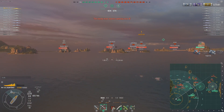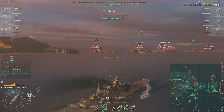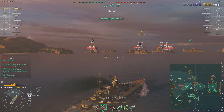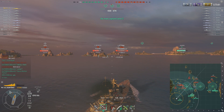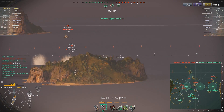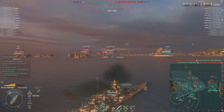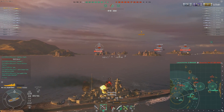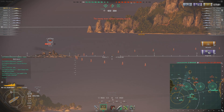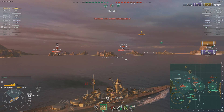The enemy DD will capture the base and probably leave, and then you can come back in and capture it. While that's going on, I'm trying to punish anyone that shows too much side. I gave enough ground that the enemy just doesn't want to pursue — they're ignoring their objective play. They've lost two destroyers, so it's really hard to play the objective without them. They only have one left, and he can't be on every flank.